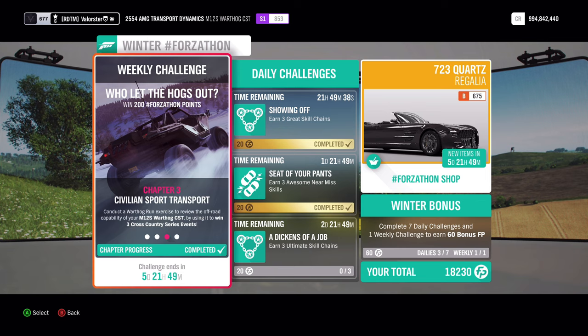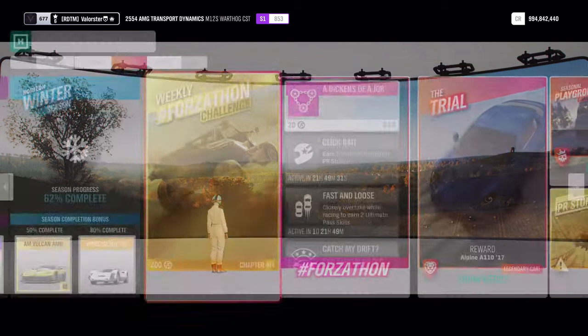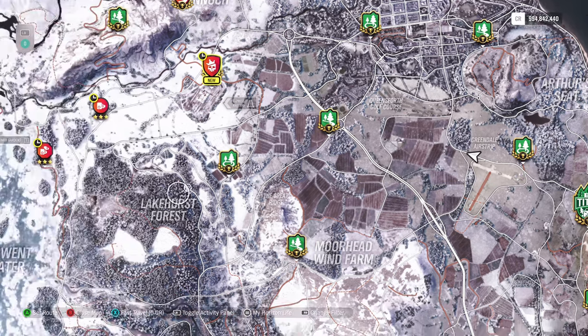Then we need three cross-country series events and then we need that speed trap. I'm already at the cross-country. The aerodrome — you just need to look for my blueprint. It's 0.2 kilometers and just do that three times and you will have that.